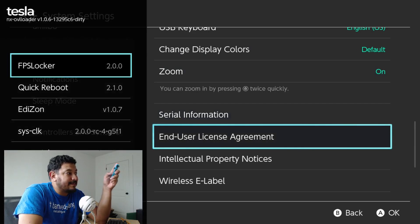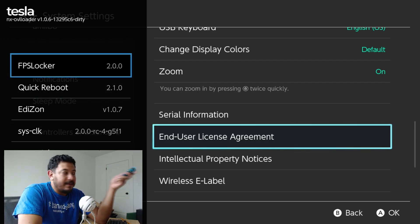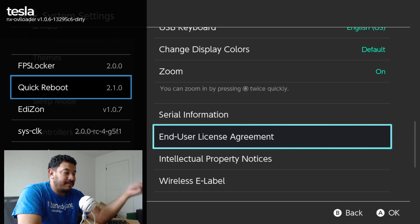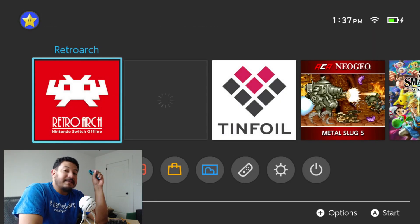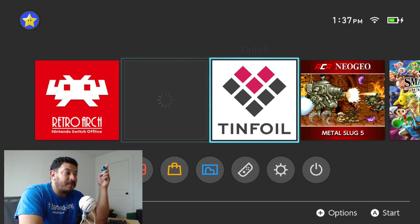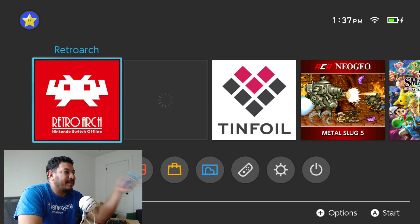Tesla Menu is included and working on 19.0.0. My Quick Reboot app is working — it lets you reboot back to Hekate from the Tesla Menu or HB Menu. For unpatched switches and V1s, I've already swapped the hekate.bin file with the reboot-to-payload file in Atmosphere so Quick Reboot works for you too. On the file side, everything seems to be working: forwarders, installs, and Tinfoil are all working.